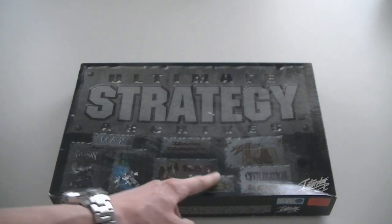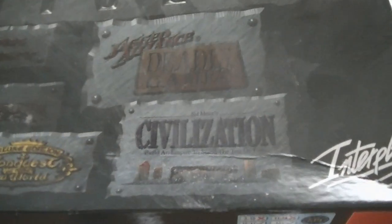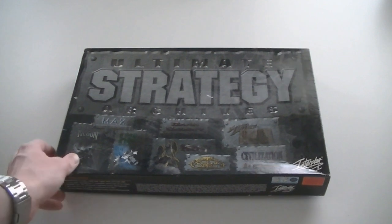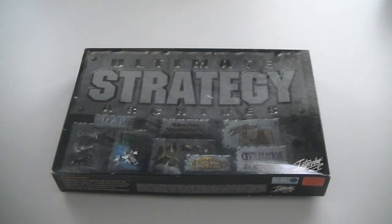Max: Dark Conflict. Can't read that — let's bring it up closer. Carrow. Heroes of Might and Magic. Deluxe Edition Conquest of the New World. Jagged Alliance: Deadly Games. And Sid Meier's Civilization. Quite a lot of good games in there, and it's actually a really big box — the size of two big boxes. A nice addition for anyone who collects strategy games.